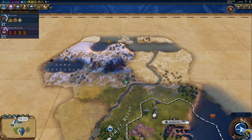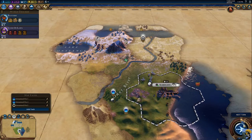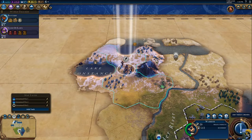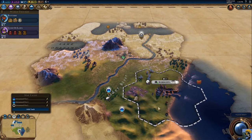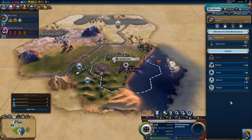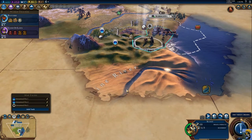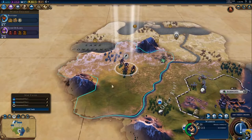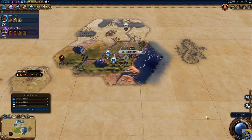Already there are some potential sites for new cities. Maybe we want to settle there — it's possible. Got the mountain for the science district. I'm going to move down here and keep this guy close to home so I don't get run out by barbarians right at the beginning — that's always embarrassing. Now we can choose production — let me get a slinger going. The scout has found some desert on the Rhine.